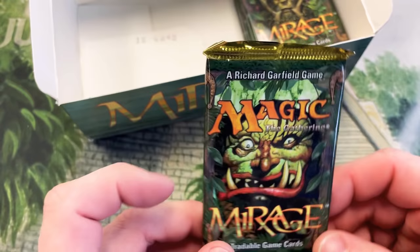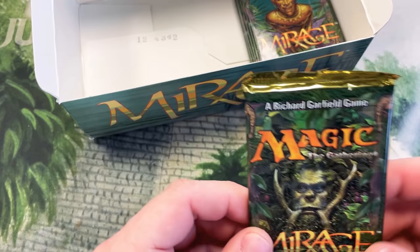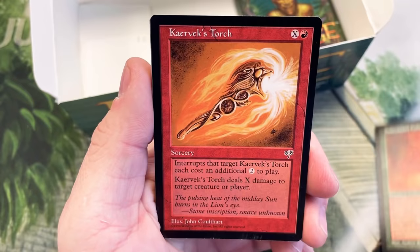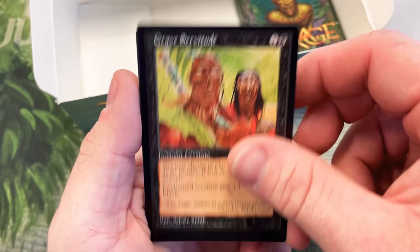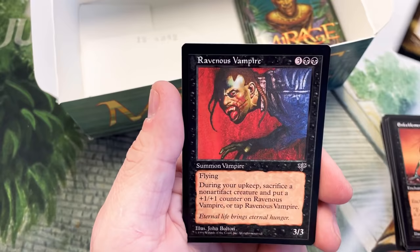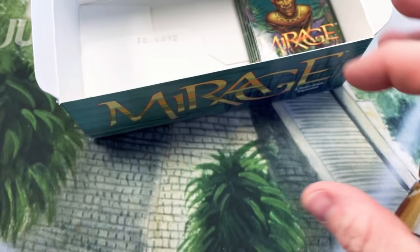Next up is Wernj again — he wanted a sealed pack. Then after Wernj it's going to be Aristotle one more time — we're actually going to open this one. Good luck, Aristotle: Sabertooth Cobra, Caravex Torch, Merfolk Raiders, Jolt, Disempower, Dirtwater Wraith, Grave Servitude, Armor of Thorns, Tolerant Minotaur, Prismatic Circle, Enfeeblement, Reflect Damage — I believe that's a rare — Ravenous Vampire, Superior Numbers, and Mangara's Equity.